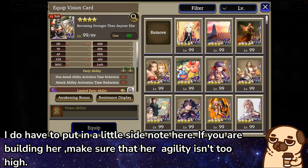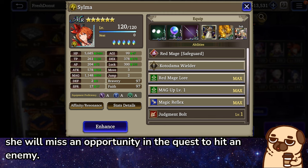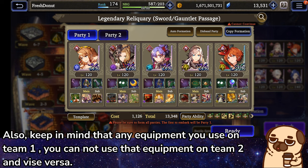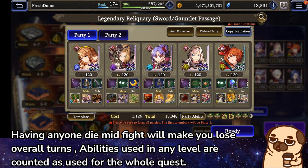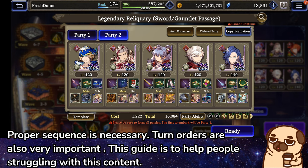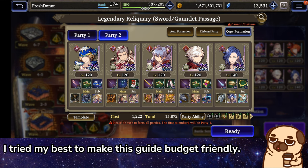I do have to put in a little side note here: if you are building Silma, make sure that her agility isn't too high — she will miss an opportunity in the quest to hit an enemy. Also, keep in mind that any equipment you use on Team 1 you cannot use on Team 2 and vice versa. Having anyone die mid-fight will make you lose overall turns. Abilities used in any level are counted as used for the whole quest, so proper sequence is necessary. Turn orders are also very important. This guide is to help people struggling with this content. The stronger your overall units are and with Trust Stones equipped, the easier this will be. 140 or even limited units make a difference — I tried my best to make this guide budget friendly.